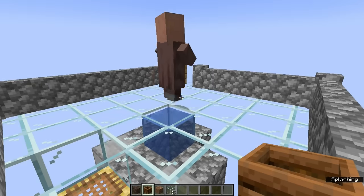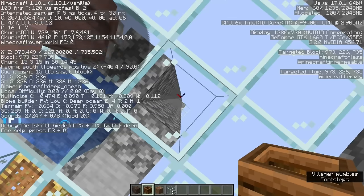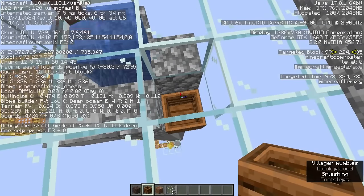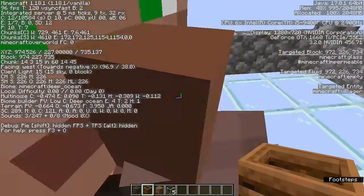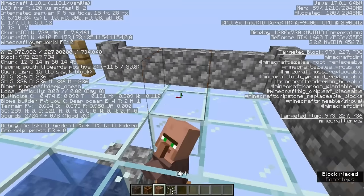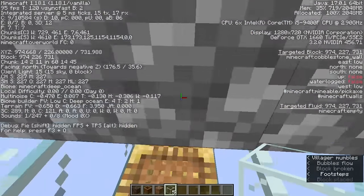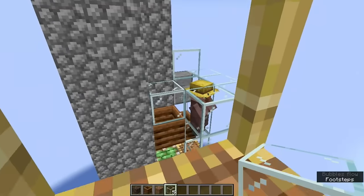Now go up with your last villager and break the floor at the x and z subchunk position of 13 and 15, and place a composter at y level 224. When the villager goes in, place a glass block or bottom slab over its head. Head down the scaffolding, make sure that all of the villagers are safely in place, and seal them in with glass blocks over their heads.